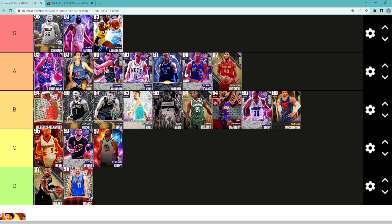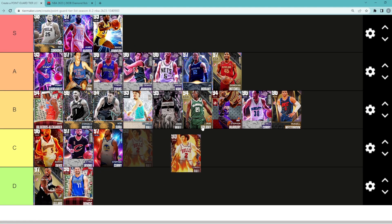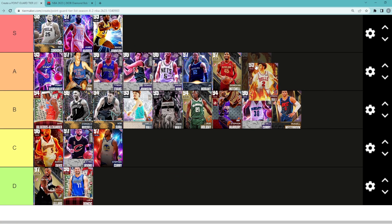Tyreek Evans is 100% going to be in the A tier category and might honestly be in that S tier spot. And finally, Lonzo Ball — I think he's probably either low A tier or high B tier, depending on if you prefer defense or offense and what you need out of your point guard. For me, I'll probably throw Lonzo in that low A tier spot.